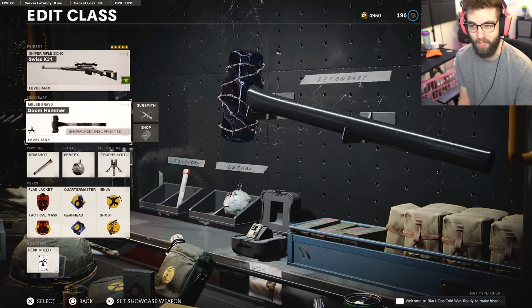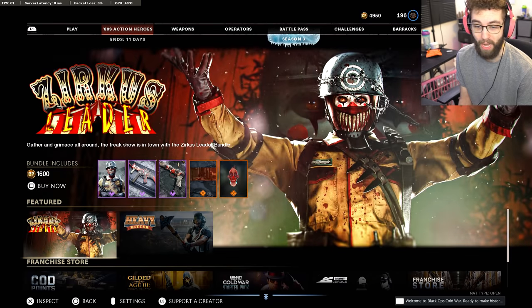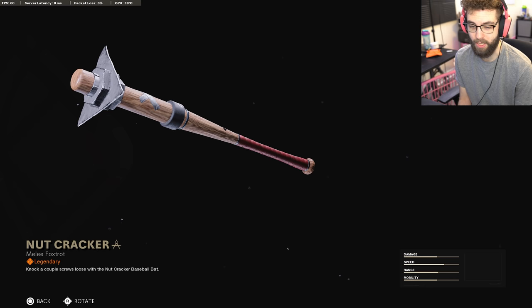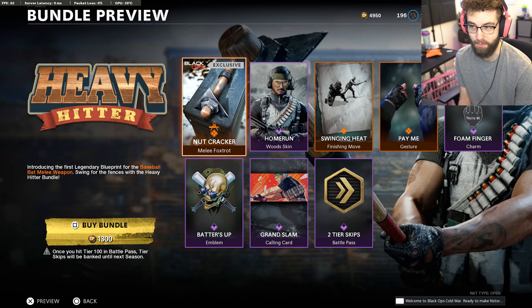Obviously we don't have time to do all that. But the one upside to melee weapons, at least for content creation anyway, is they don't have any attachments. So whenever you go over there and buy a bundle with them, you can just get one of these simple bundles here. Knock a couple screws loose with the Nutcracker baseball bat.